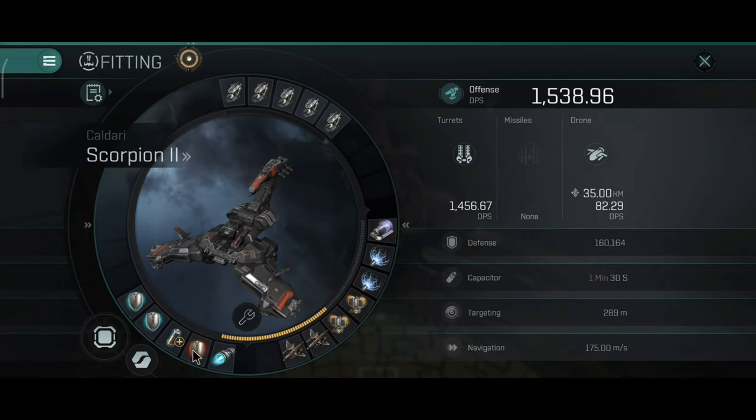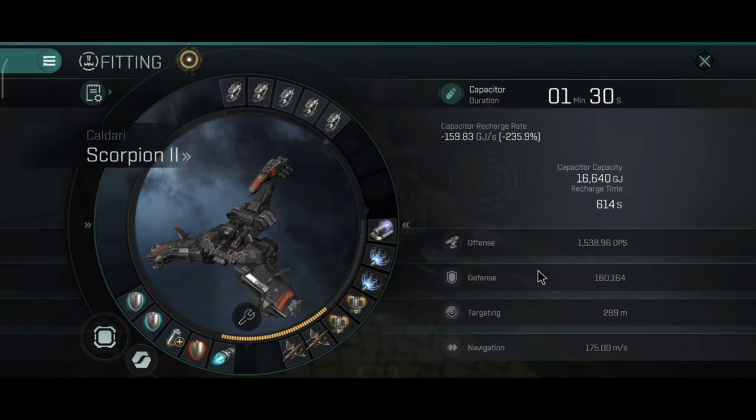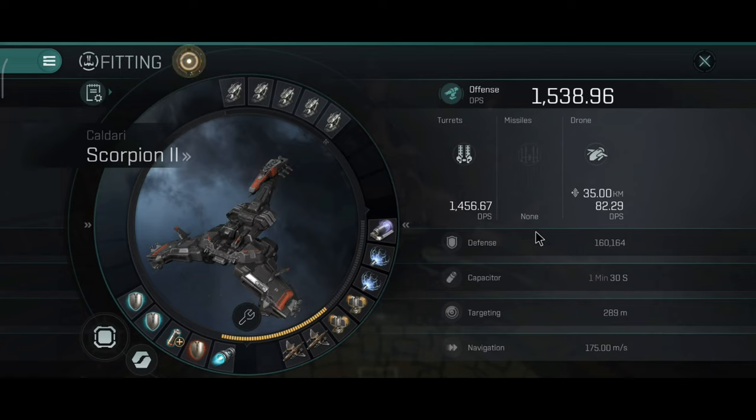In the low slots I have dual shield boosters, one capacitor battery, one adaptive hardener, and one afterburner. The tank on this ship is not the best, and the capacitor is also not the best with the current setup.